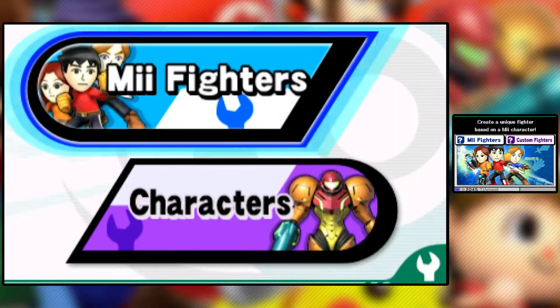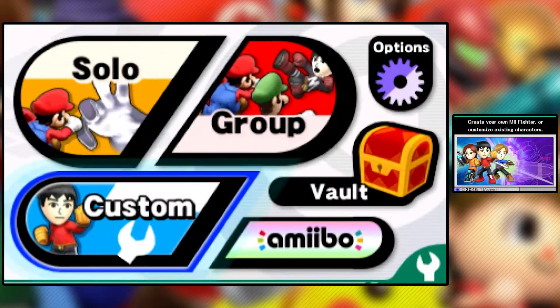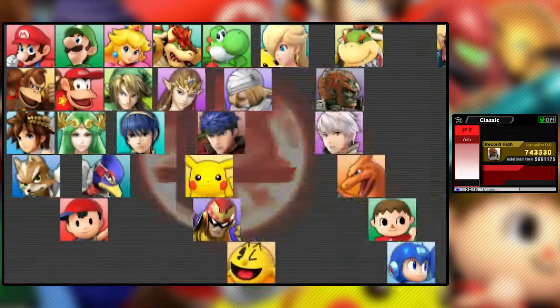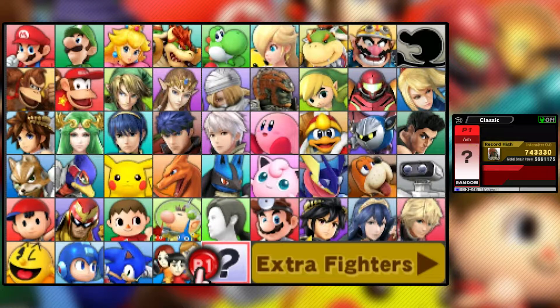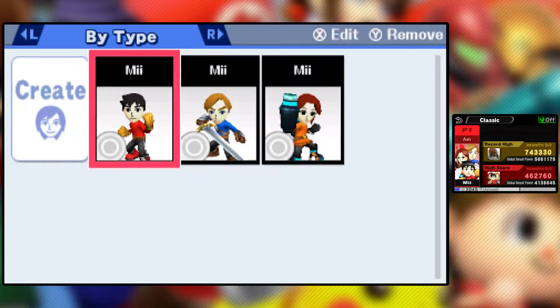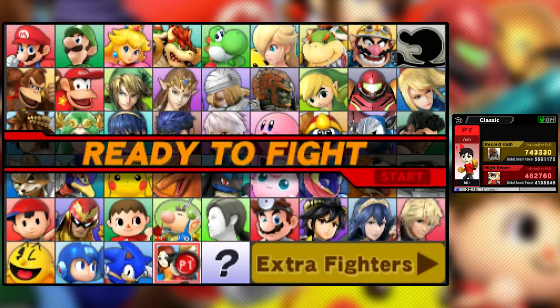The custom option — you then go to Mii Fighters and you can build your very own Mii Fighter. You can use your Mii, a Brock Mii, an Obama Mii, whatever you want. What I've done is I've made the Mii Brawler as he looks on the bottom screen, and his name is Mii. The interesting thing about the Mii Fighters is they're kind of affected by their weight. If you make a fat Mii Fighter, he's going to be a little heavier and slower, though I believe they hit harder.